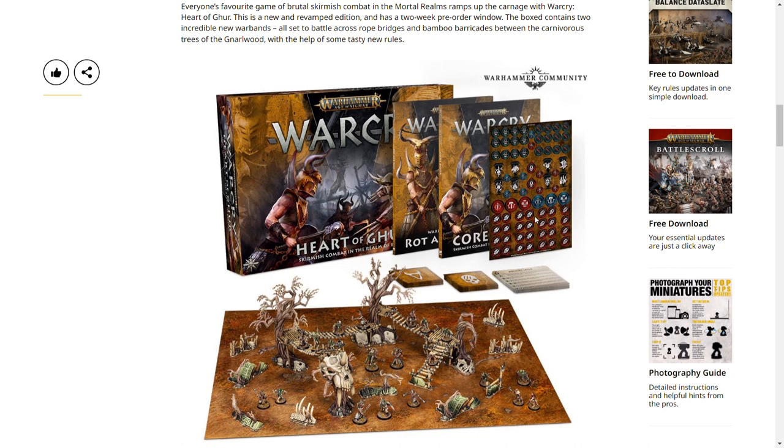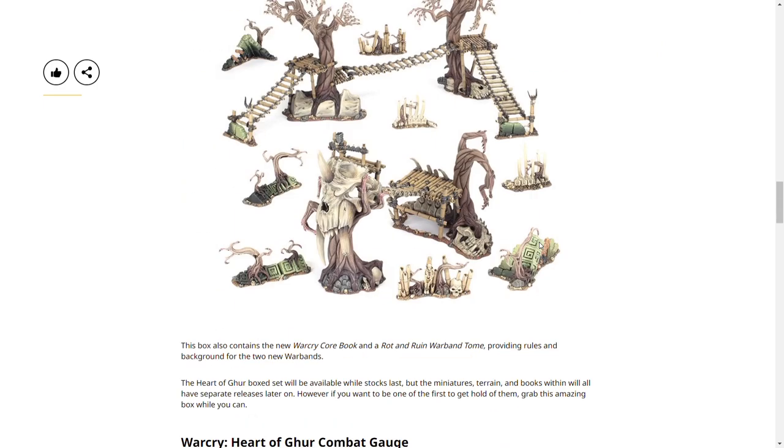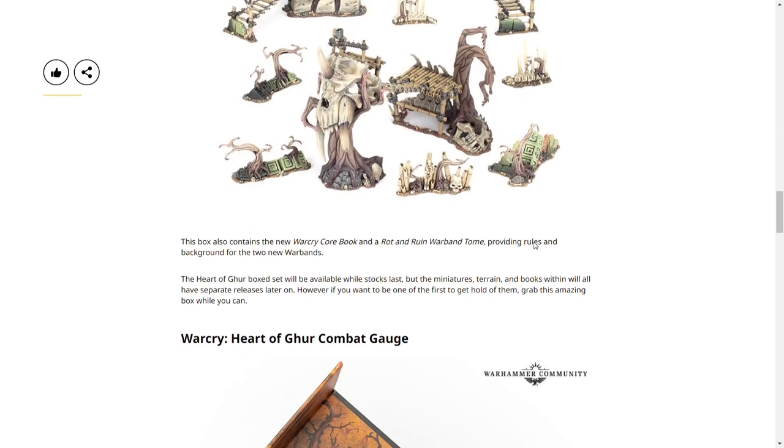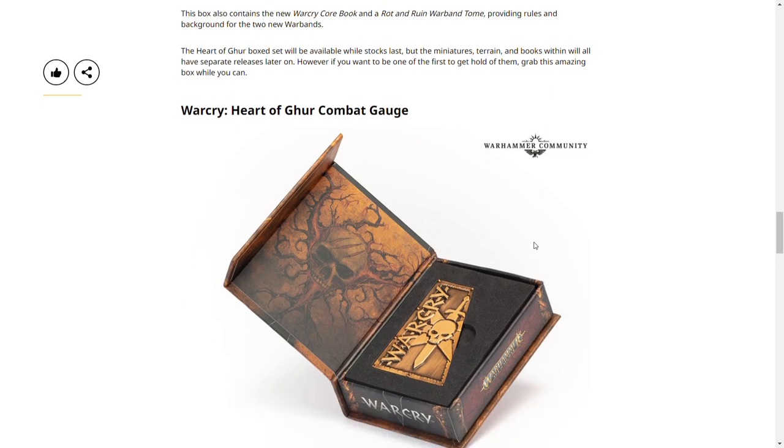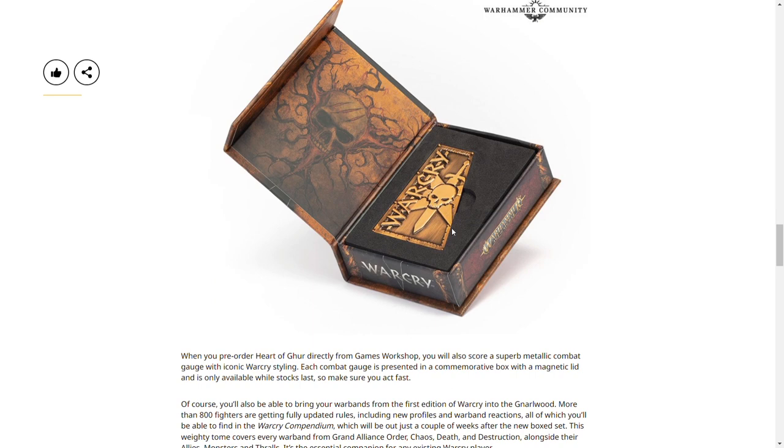For those familiar with the game, before you start a game you split your warband into those three groups and they appear at different parts on the map depending on deployment, so it's handy to have a reference token. If you purchase through Games Workshop you get a handy little movement dial, but many other websites offer around 20% off, so it depends whether that's worth it for you.